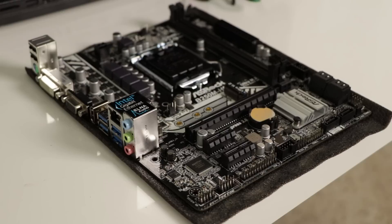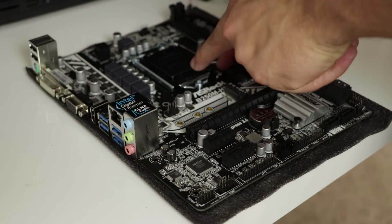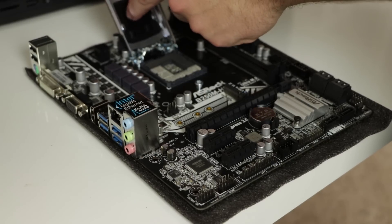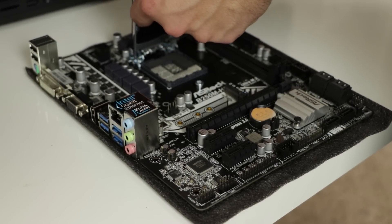Next up, we have the ASRock B350M HDV motherboard — one of their low-end AMD AM4 motherboards. Despite being a cheap motherboard, I've used cost-effective ASRock boards in the past and they've worked perfectly fine with no problems. I feel confident choosing this for the build. Don't feel guilty about going with this board — a more expensive motherboard isn't going to give you extra FPS in games. Your motherboard doesn't dictate FPS; that comes down to your CPU and GPU.